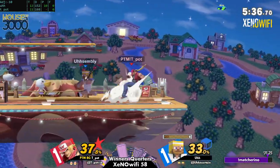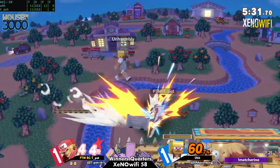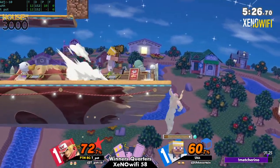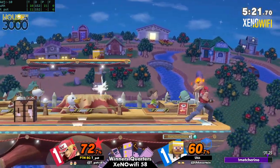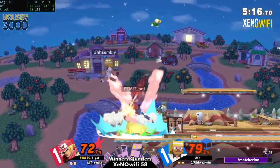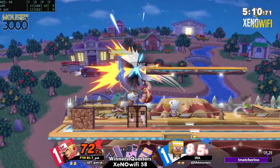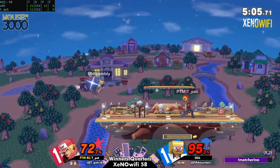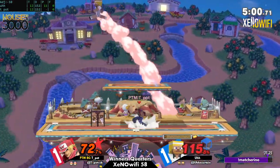That traded in the weirdest way — but good SDI again, so good on his part. Already at 72. It felt like Teapot had this won if you just looked at the beginning of the game as a snapshot, but now he's actually playing from behind. This is like two good hits and that's a kill for either of these players — two good hits into a combo and that's it.